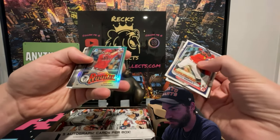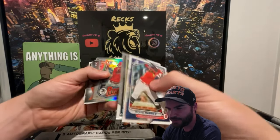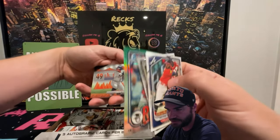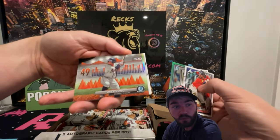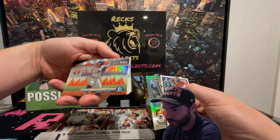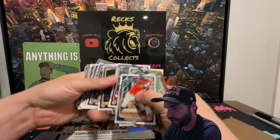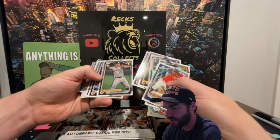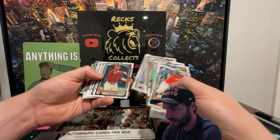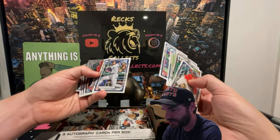We got a Nolan rookie card — that's pretty cool, pretty common insert. This one just lists the top 100 prospects. There's Jace Jung for your Detroit Tigers, and then Jackson. I'll just kind of go through these quickly — Brock, definitely a chaser right there — Tommy Troy, Spencer Jones.